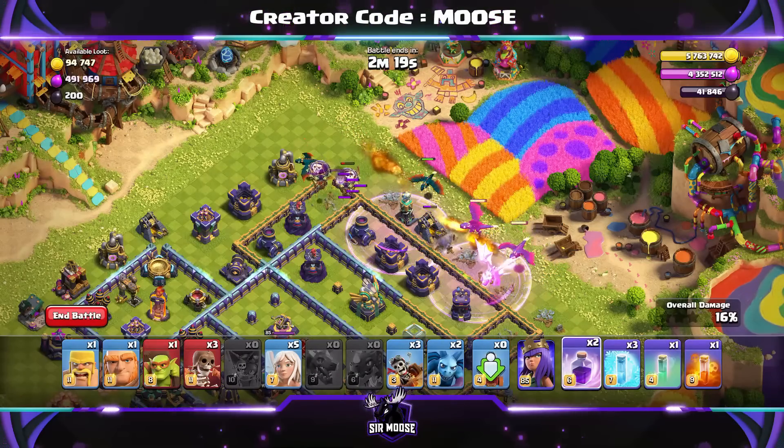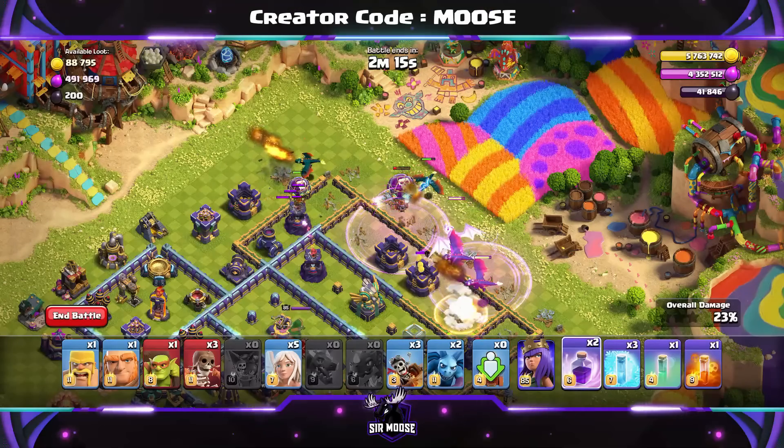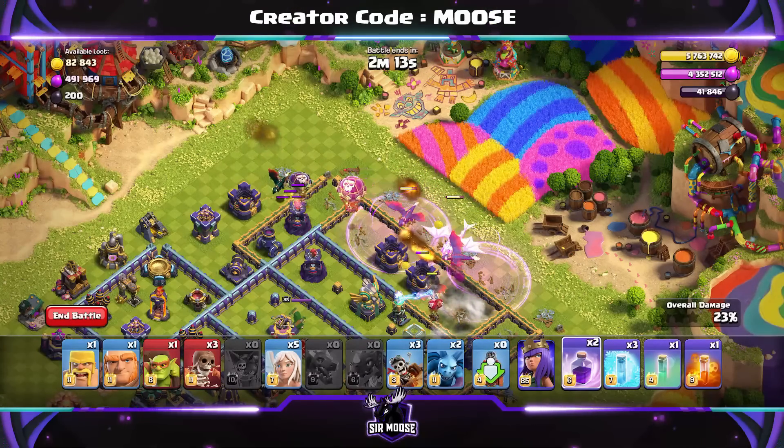And then we're going to try and go for a nice spam attack. Don't send in the Dragon Riders just yet. A couple of Rage Spells to help those Dragons into the base. Just be a bit patient here, guys.